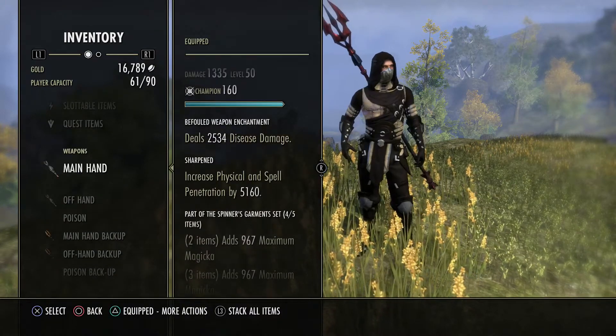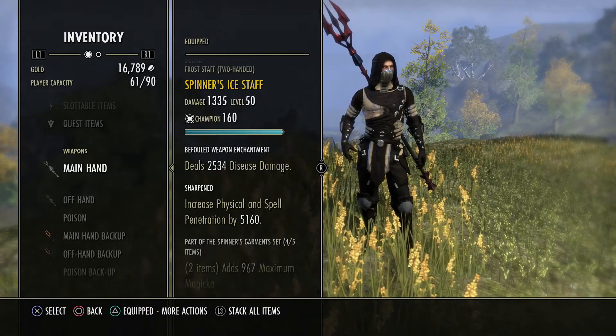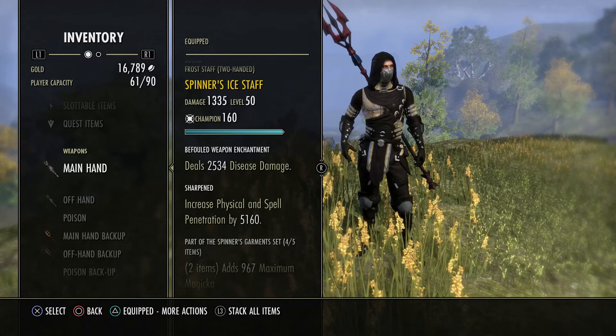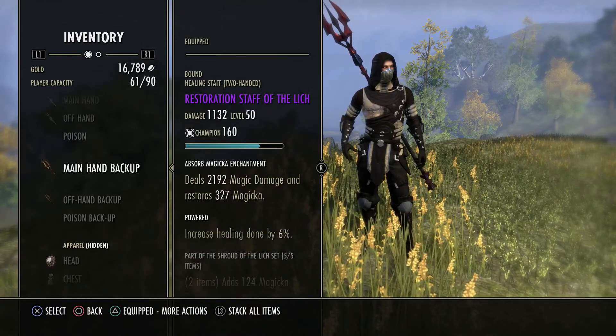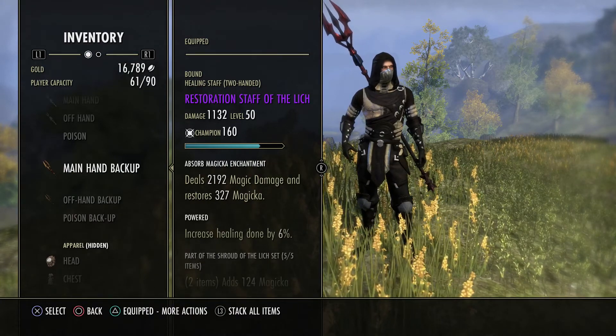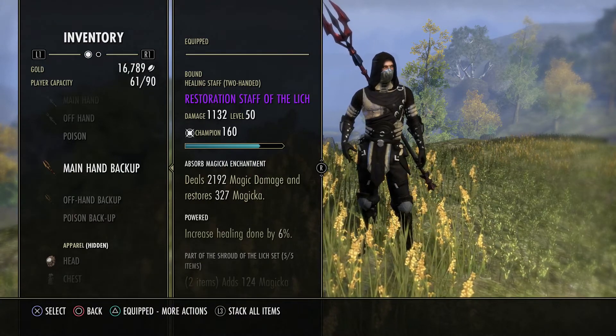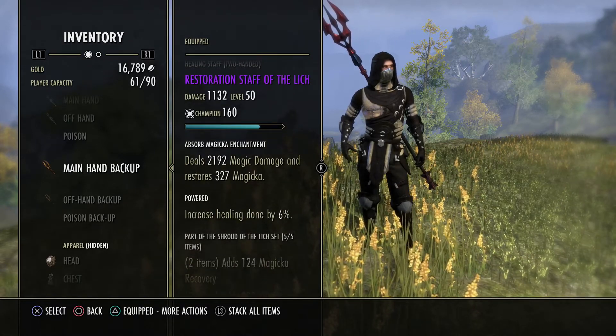On our front bar we're going to have a sharpened Spinner's ice staff. I like the ice staff here due to the changes in blocking and also the Destructive Reach. On our back bar we're going to have the Lich resto staff — I'm currently running Powered; I'd like to get Defending but I haven't had any luck farming it. Defending would probably be your best trait here, but I think Powered is a solid second option.